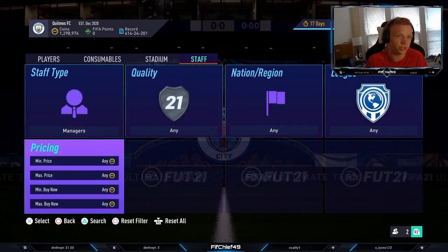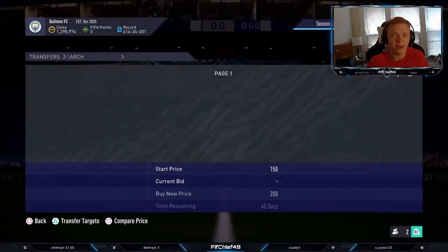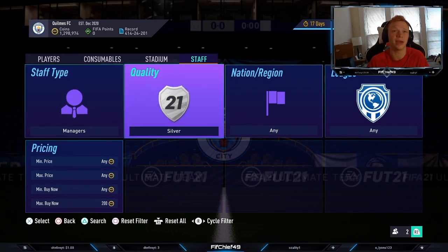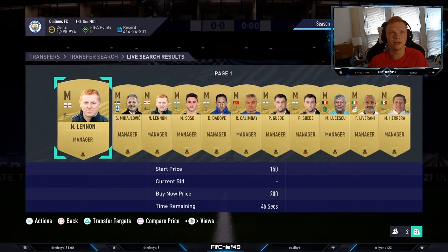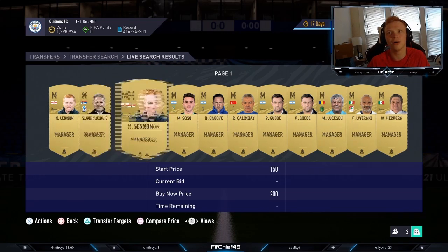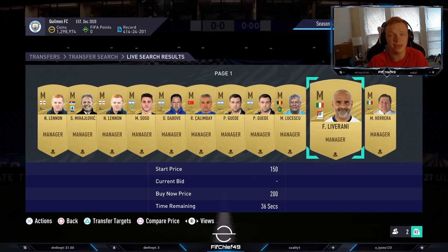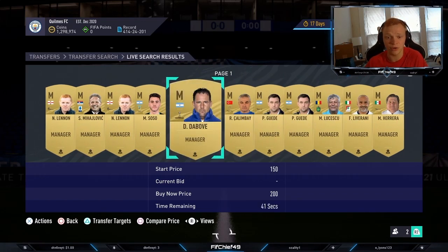When buying managers to apply consumables to, I recommend getting gold ones. If you can pick between a manager from Serbia versus one from Italy or Argentina, go for Italy or Argentina — it's just a better nation. It doesn't matter a ton since it mostly comes down to the manager league, but it's worth checking. That's going to be it for this video — if you enjoyed it, make sure to like, comment, and subscribe, and I'll catch you in the next one.